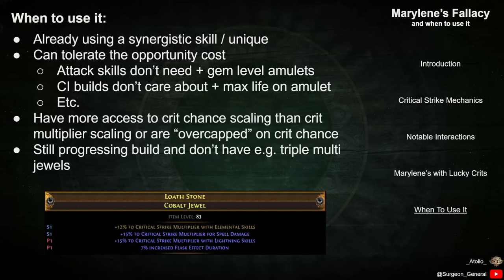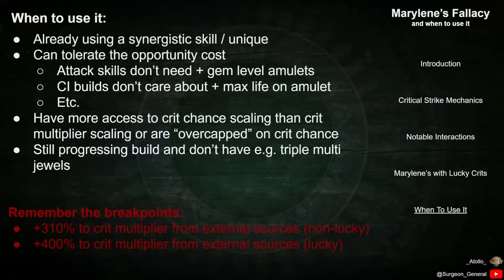Marillene's Fallacy is a reasonable option for players who are still progressing their builds and haven't yet built in a large amount of critical strike multiplier. These players could use Marillene's to temporarily scale their damage until they are able to invest in, for example, jewels with triple critical strike mods.